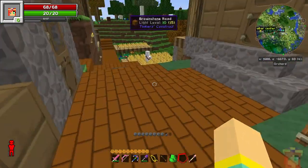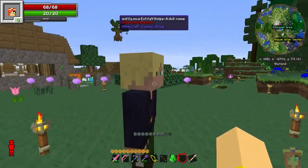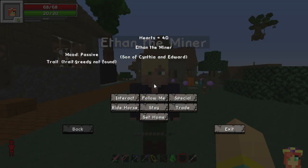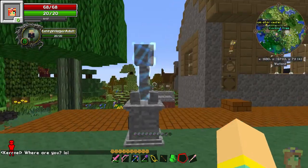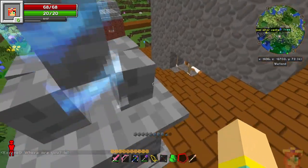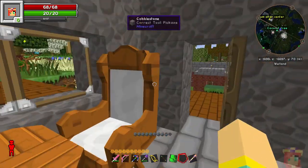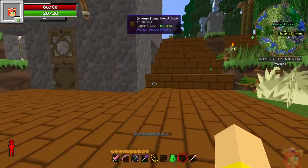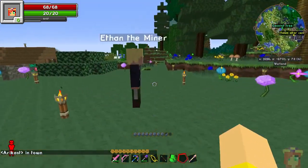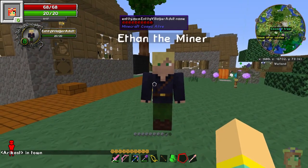Ethan, the rather grumpy son of Edward and Cynthia the librarian — we have moved him into the basement. This is him here, and he's decided to become a miner just like his dad. He's gotten kind of greedy as he's gotten older, but he's not quite as grumpy as he was. He still has his moments. We moved him down here and so he has his own bachelor pad. Although I keep finding him everywhere else but here, like the church — I have no idea why he fell asleep in the church.